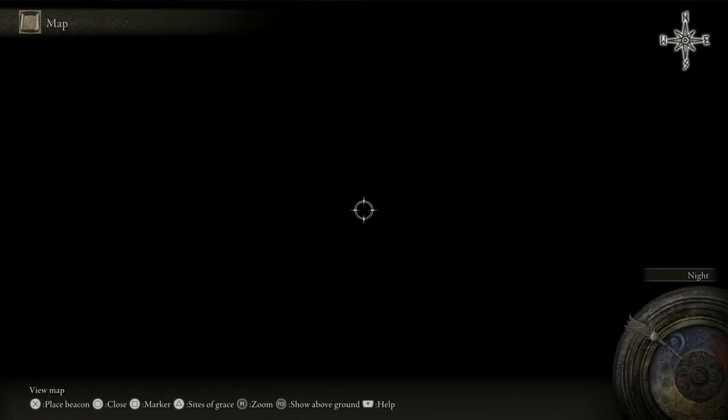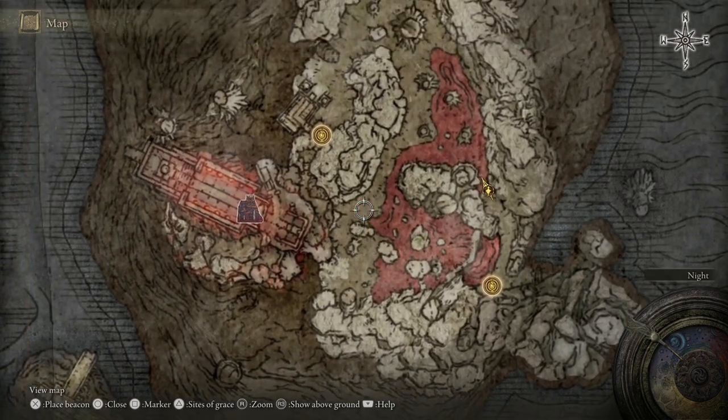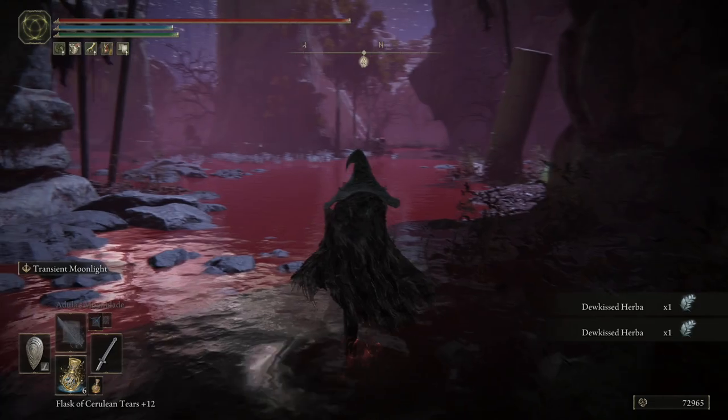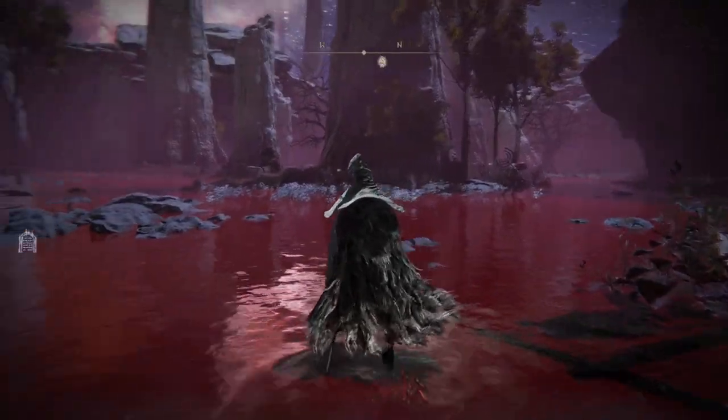So here we're kind of at a junction. We could go left, go down into this blood lake area, which we need to do for some invasions before the boss. But for now we'll clear our way through the zone. Strange that this pool of blood doesn't do anything.